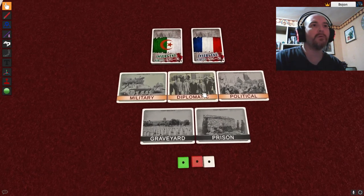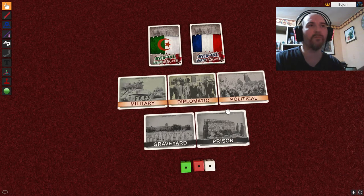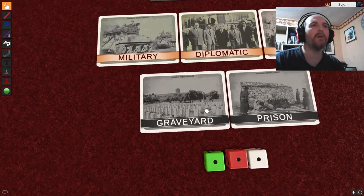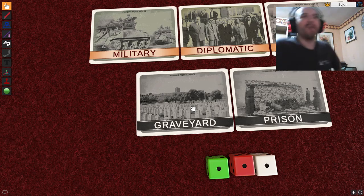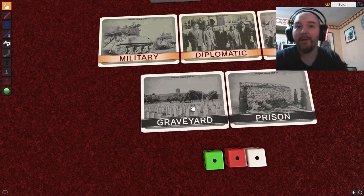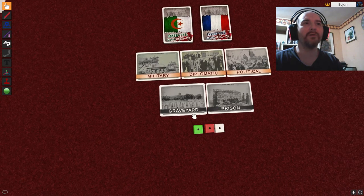As components, there are two decks of cards. Some cards are used to represent the three fronts where you will be fighting: military, diplomatic, and political. You have to win at least two of those fronts. There is also a graveyard and a prison. The graveyard — I'm not entirely sure about it, I guess it's just to keep your cards neatly, or maybe to check how many people died during the conflict. It could just be a discard pile, but it's there and it's kind of thematic.